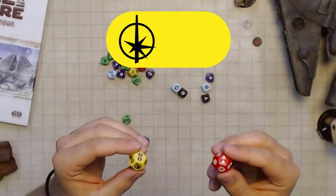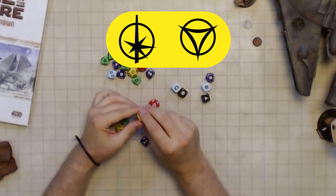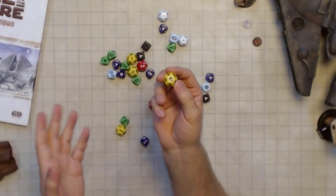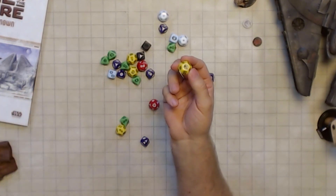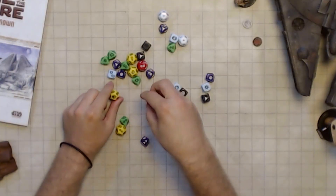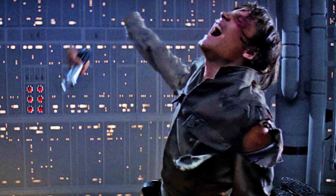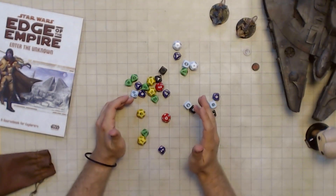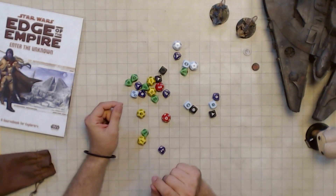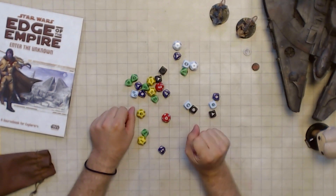Finally, the triumph and despair symbols — these are the most awesome part of the game. If a triumph comes up, something really super awesome and amazing happens, like maybe some Ewoks decide that your protocol droid is a god. And if a despair comes up, something really terrible and awful happens, like maybe you lose your hand in a lightsaber fight. Just like advantage and threat, the players determine the positive symbol — triumph — but the negative symbol, despair, is decided by the DM.